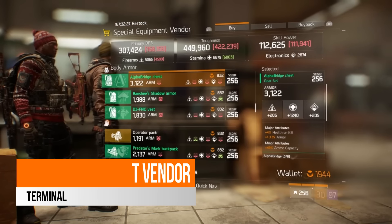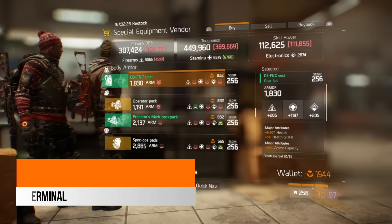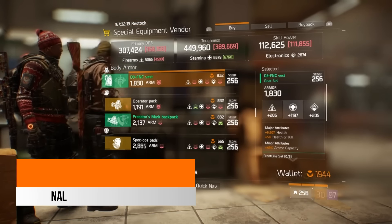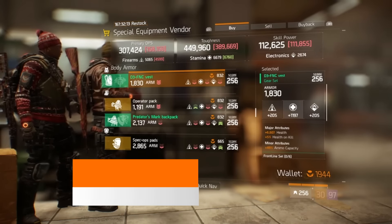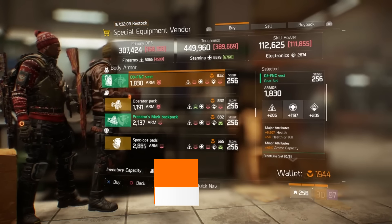This week you've also got the frontline vest, again at 1197 stamina, with 6607 health, 5% health on kill and 49% ammo capacity. If you haven't used this build yet, it is a great build and fun to use for PvE.